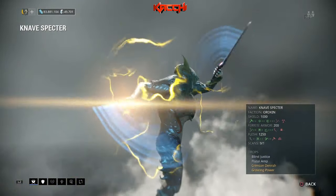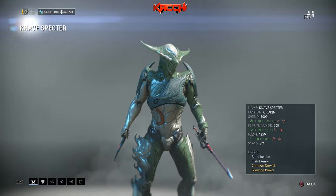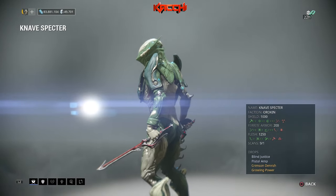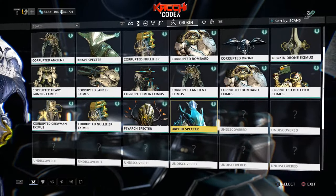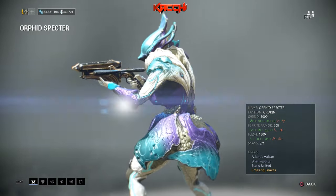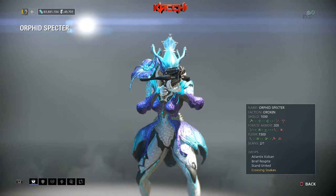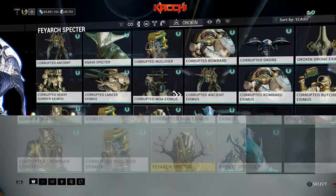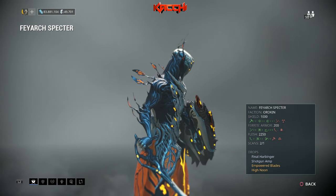First, on the Archwing side, we have the Knave specter — Loki. He drops Pistol Amp and the rare mod Growing Power. We already know about Crimson Dervish and Blind Justice. After dealing with Loki, you also have to deal with the Saryn Orphan specter. She drops Brief Respite and Stand United — I actually like that name so much, it's awesome.